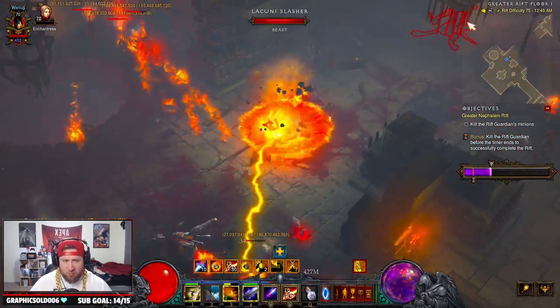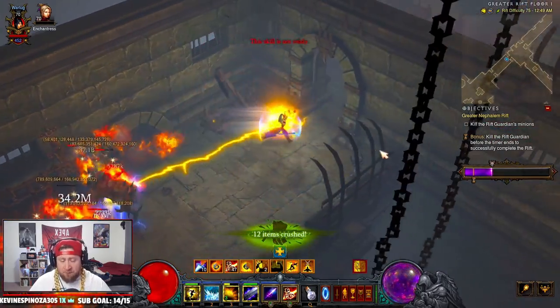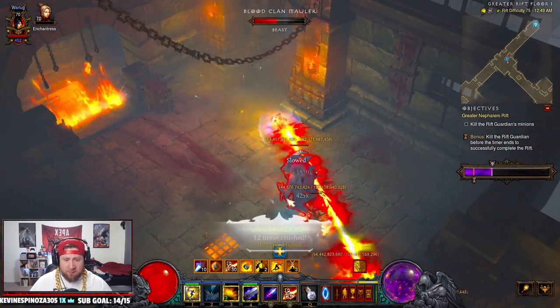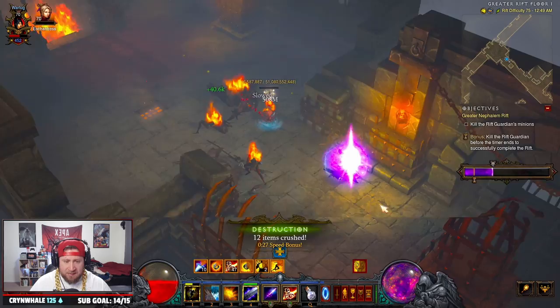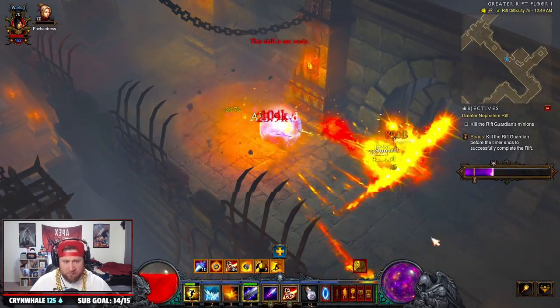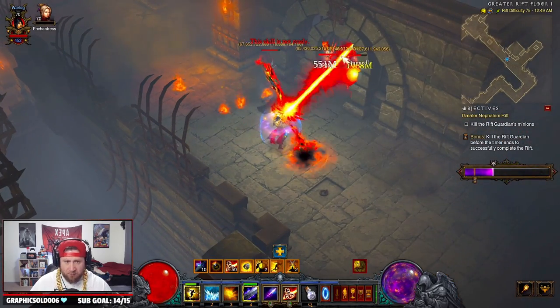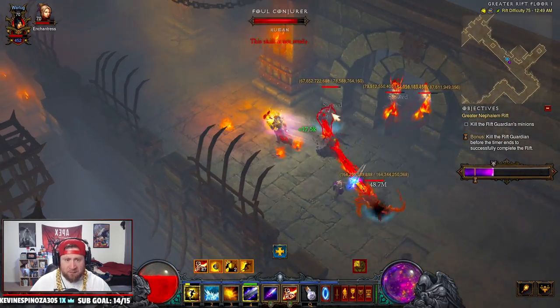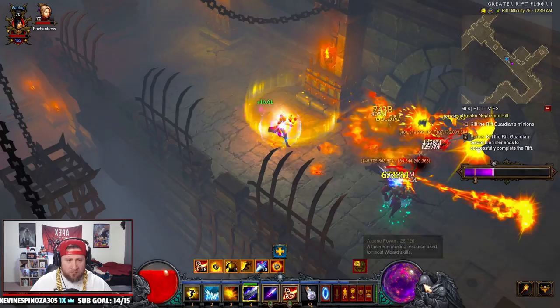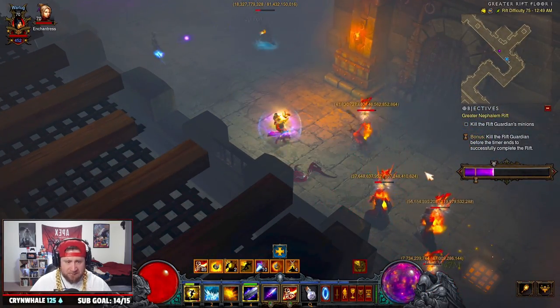Everything comes from them being on fire. The normal attack for Magic Missile or even Disintegrate itself doesn't really do a whole lot of damage - everything comes from the combustion stacks. The more combustion stacks we have, the more we can continue casting our Teleport, which is great. You can see how they're all on fire.